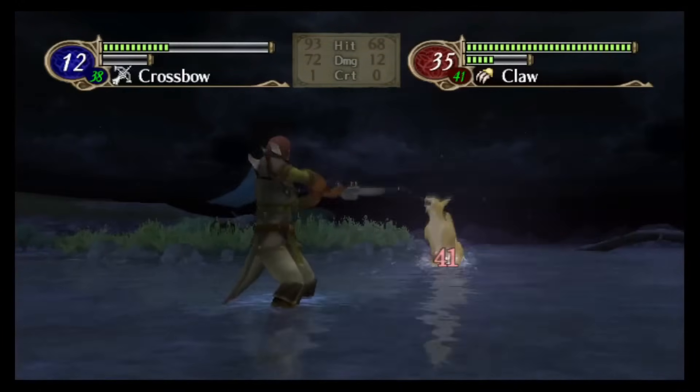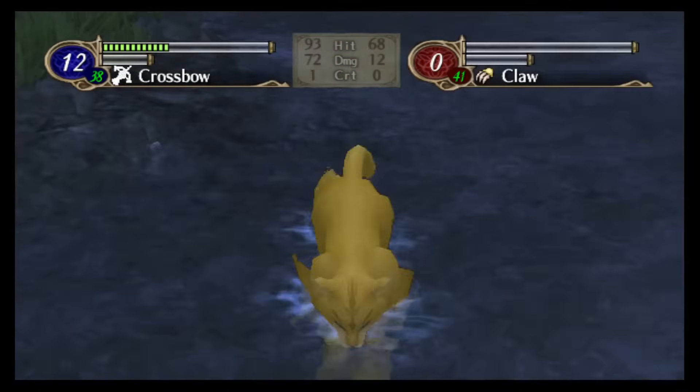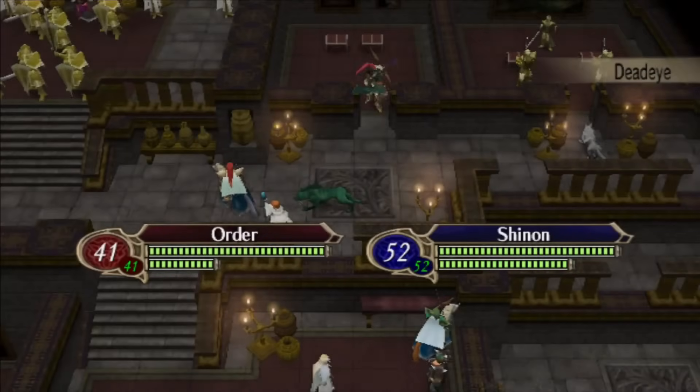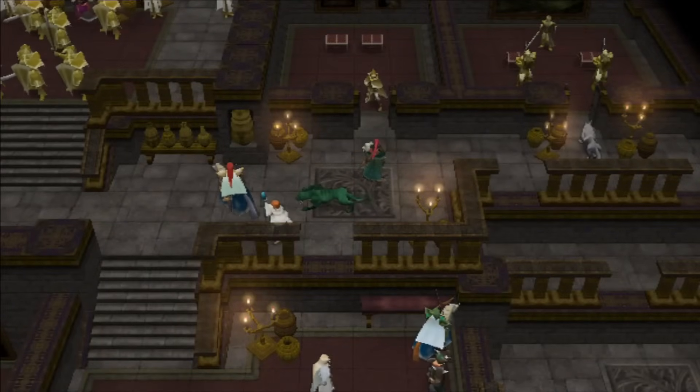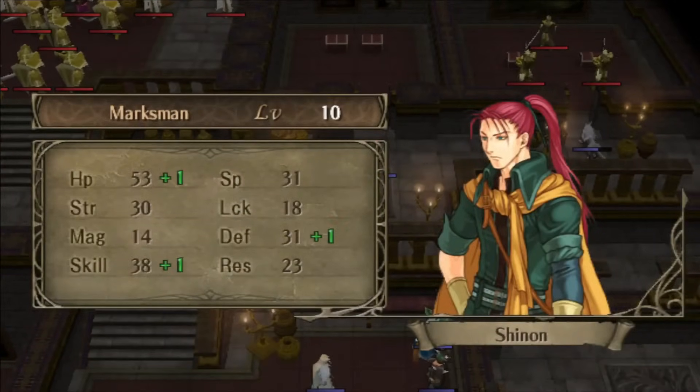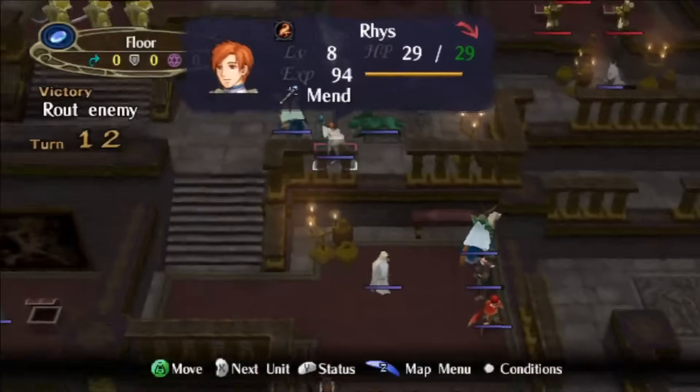Sure, both of these units will face a counter, but they can actually afford to take the hits. And you have both Laura and Micaiah on standby with Physic if necessary. As far as the Brave Bow is concerned, while you could use it to have Leonardo one-round some untransformed laguz, you could also just save it in the convoy until the armies join up and then hand it to a more competent unit, specifically Shanon. Alternatively, if you're not using any bow units, you can also just sell it and buy something more useful.